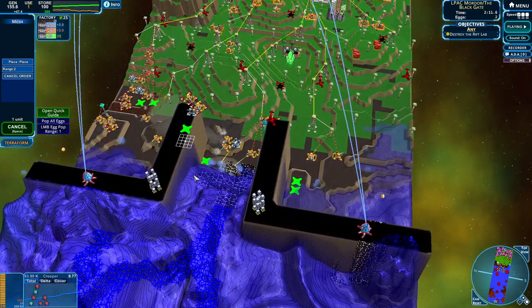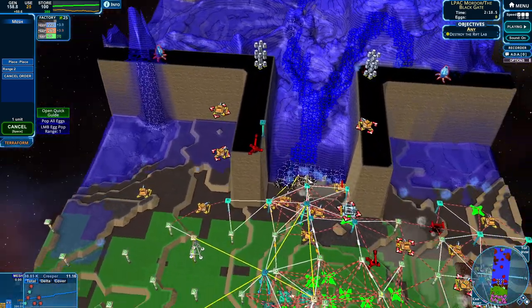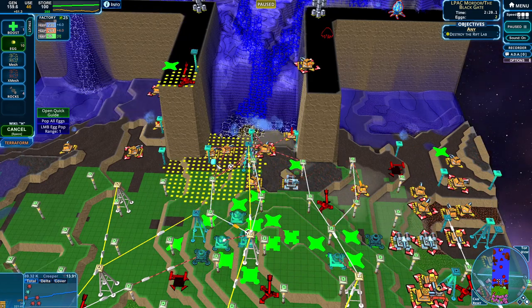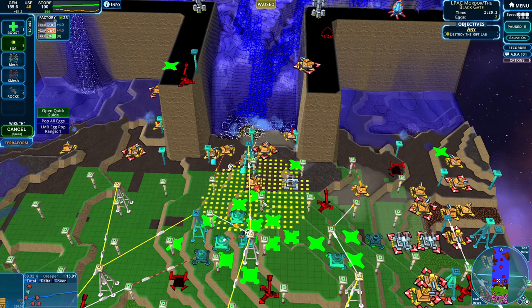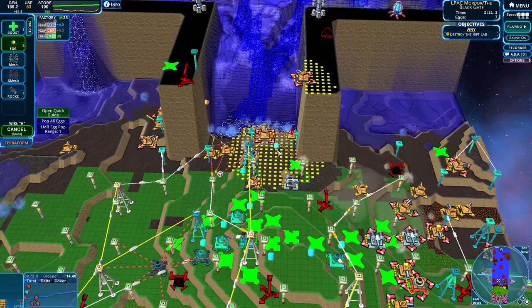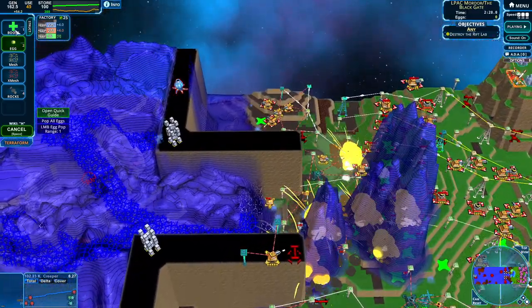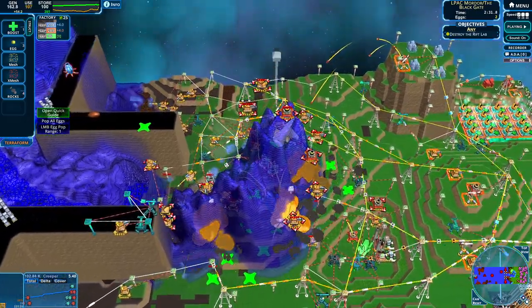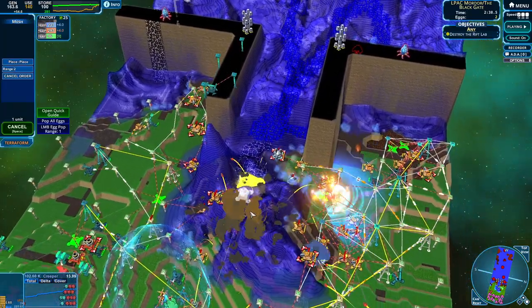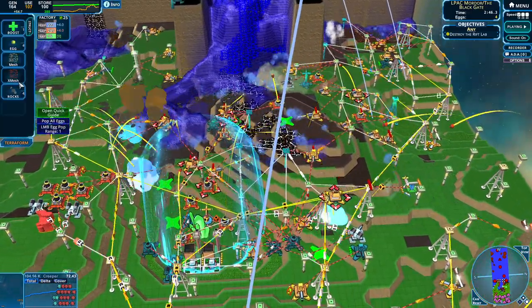We can start our assault though. I think we want to wait a little bit until we get just a couple more eggs, because we want to get past them and use that to our advantage. Our creep is building up which is amazing. We might be able to just get a nice position behind them. Look at all these mortars coming up — we do not want that. Let's do a little bit of a disruption.